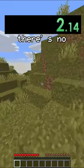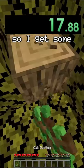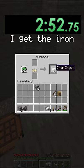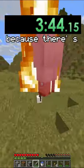We spawn in an acacia biome. There's no village around, so we have to go underground to get some iron. I get some tools, head into a cave to look for iron, find some, get it, and make a bucket and a flint and steel.